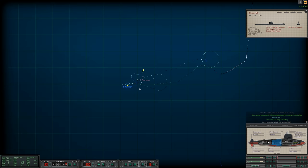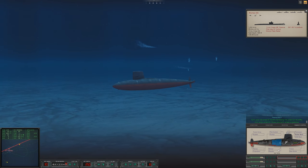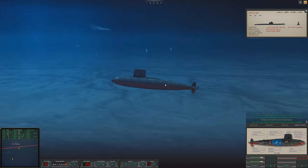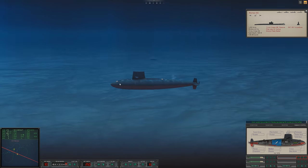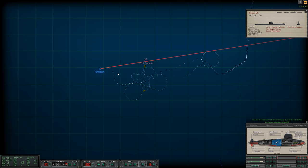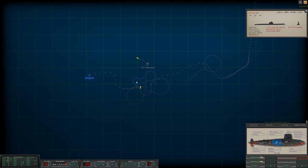Con fire control we've lost the wire — shit, that's not good. Passing 600 feet — this flooding. Con sonar lost contact master one last bearing one one eight — damage control into the reactor space. Con sonar master three last bearing one seven one. Looks like the Russian torpedo is homing in on the Romeo — perfect. Noisemaker worked — looks like both torpedoes are messing with the Romeo. She'll go down eventually, I have faith.